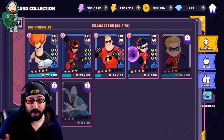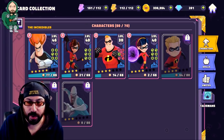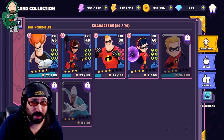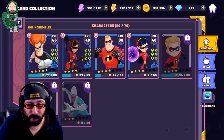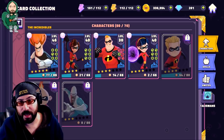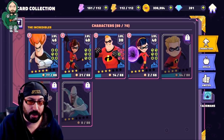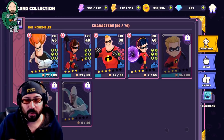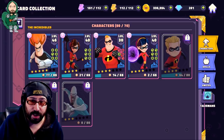All right, Doombots, we are ready for part two of the Incredibles review. Obviously these are the Incredibles. We're not going to discuss Frozone or Syndrome as they aren't really part of the team or available or whatever, but we are going to look at the characters' kits. We're going to take a look at where they're going to be useful. Remember, it's not about who you can get in this game, it's about who you can finish.